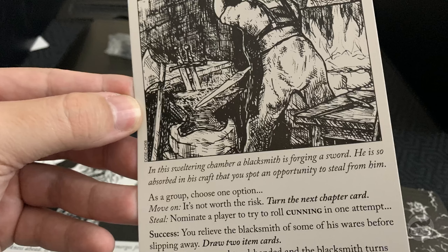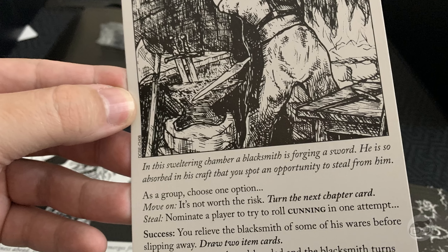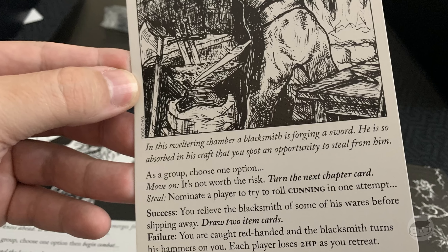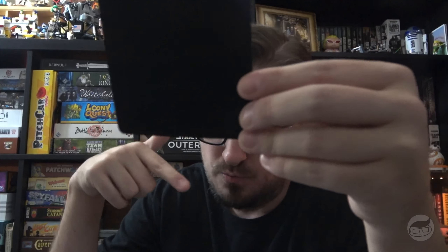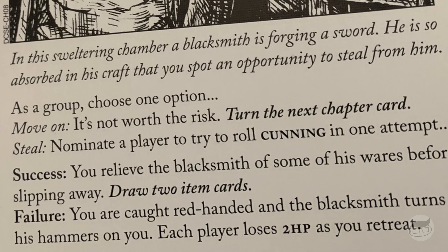In a sweltering chamber, a blacksmith is forging a sword, so absorbed he doesn't notice us. As a group, choose: move on without risk, or steal. We nominate a player to try to roll cunning in one attempt. Success: draw two item cards. Failure: caught red-handed — each player loses two HP as you retreat. We're going to steal from this blacksmith — he's in a dark castle and could have freed us but didn't.